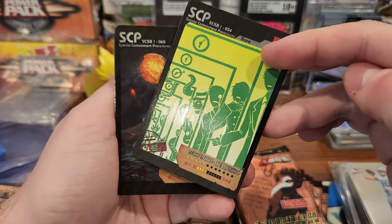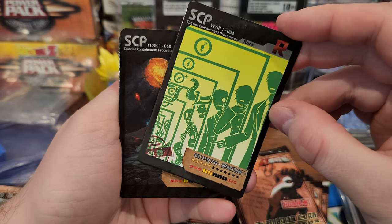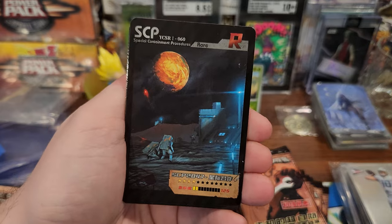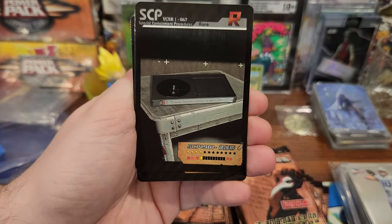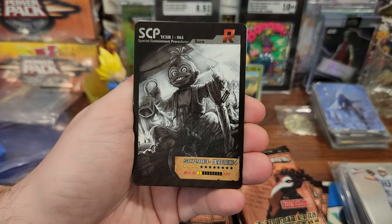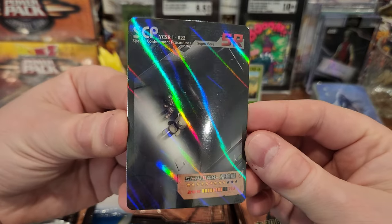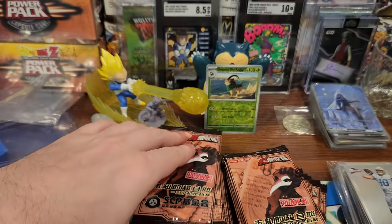This is the same exact card from the other set — that's the O5 Council, I think, or is that the Infinite Door Hotel? Same exact card from the other box. I'm gonna write the guy who's selling this and ask him what gives — where is he getting this stuff? Is he printing it in his basement?